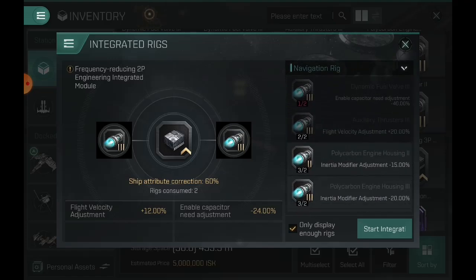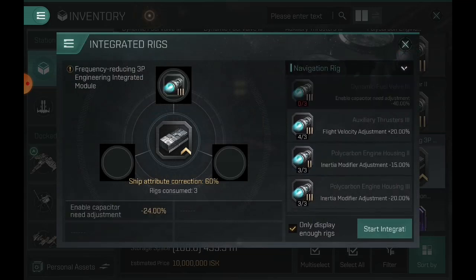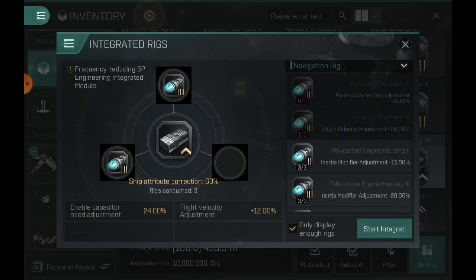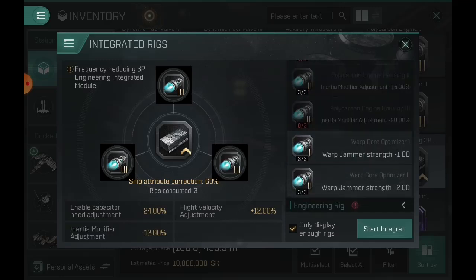A dynamic fuel valve typically gets 40% but you only get 24% out of it. Once you're ready to fuse, you hit start integration at the bottom right and you can fuse these rigs into a destroyed-on-death rig. This can make for very cool rigs, especially getting up into the four-ways. I'm going to do a dynamic fuel valve 3 for extra velocity, and an inertia modifier. This rig will give me 24% cap management, 12% velocity, and 12% inertia modifier — a very good rig for my interceptor.